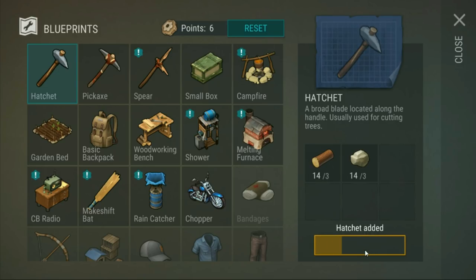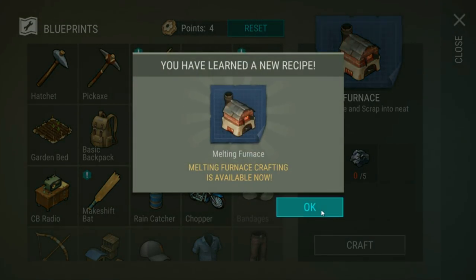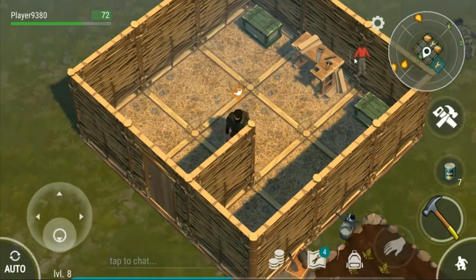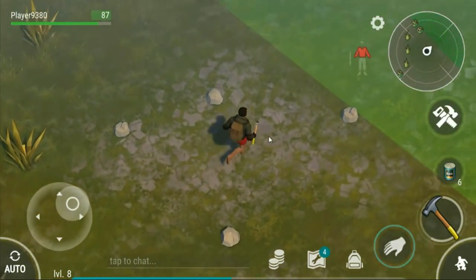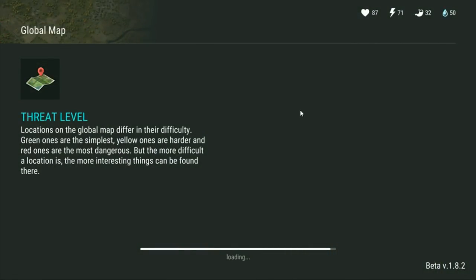Let's go and raid a base. When do we get the CB radio? Let's learn that. The furnace - 10 of 5. We'll deal with that when we get back. I haven't got any controls set to use my beans - that's not good. Put that there as Q. Save - there we go, perfect. Yeah that should be good. So we've got I think five or six hatchets - we should hopefully be able to break into this base.